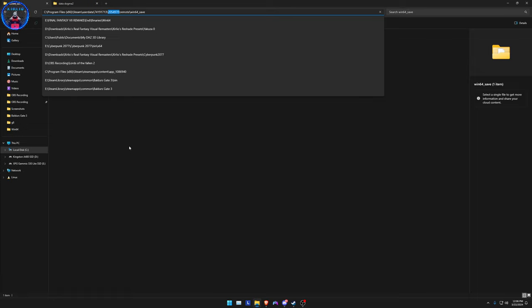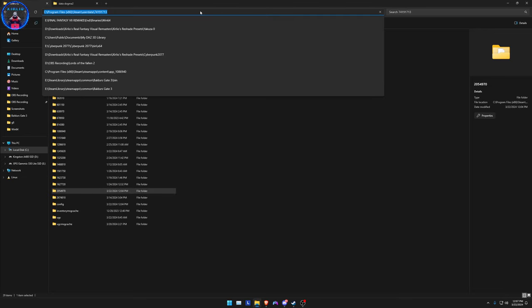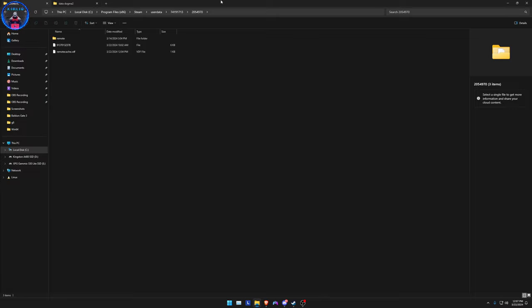You're looking for this number specifically: 2054970. That's the folder you're looking for when you're looking for the game. It's either 2054970, or it's going to be 1763554970, or 741917thirteen — and this folder specifically.